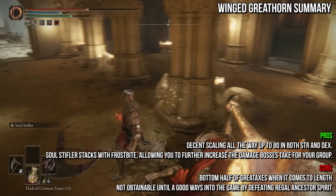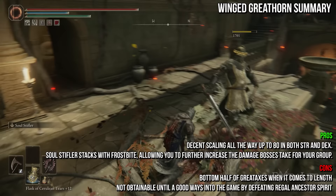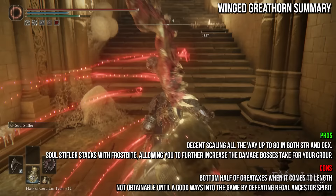I recommend using this weapon with another great axe that is cold infused in order to set the Frostbite status effect — or if another cooperator is handling that for you, or if you're using Freezing Pots — and using it two-handed or with a great shield, since you'll have high strength.